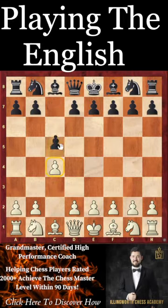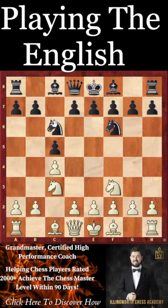And if they were to play c5, of course the same setup of knight c3, knight f3, and g3 is once again going to get you into the game with a solid position. Often you'll play d4 in these lines to try to eliminate the c5 pawn.